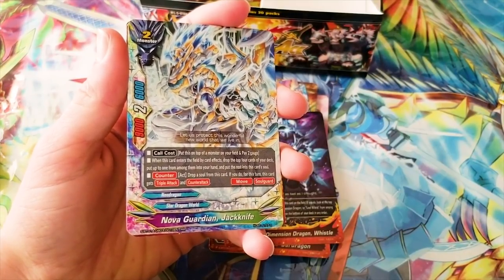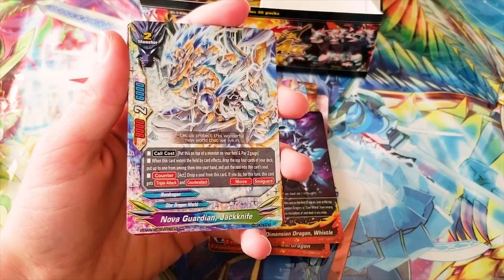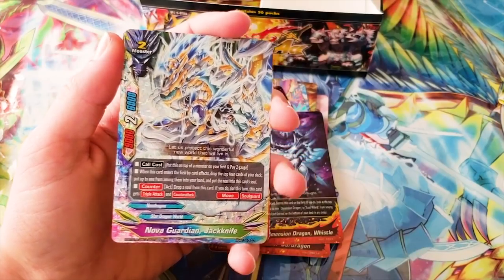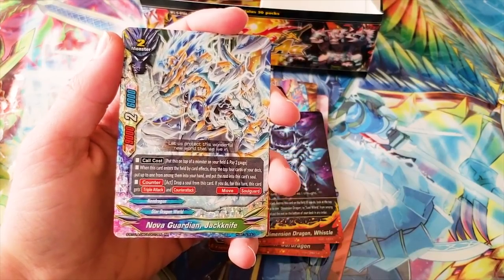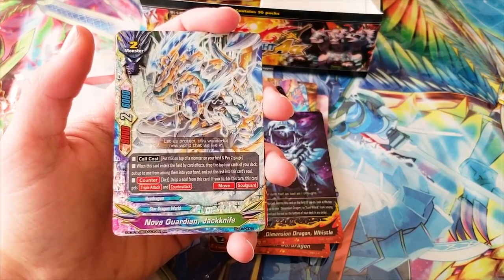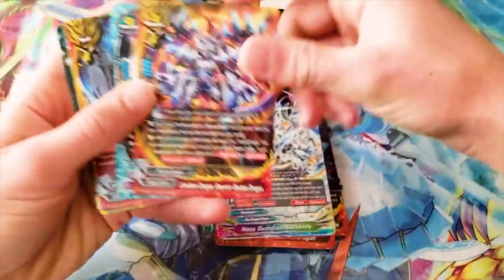Call cost: put this on top of a monster on your field and pay two gauge. When this card enters the field by card effects, drop the top four cards of your deck, put up to one from among them into your hand, and put the rest into this card's soul. Counteract: drop a soul from this card — if you do, for this turn this card gets triple attack and counterattack. Okay, I like that — that's cool and neat.